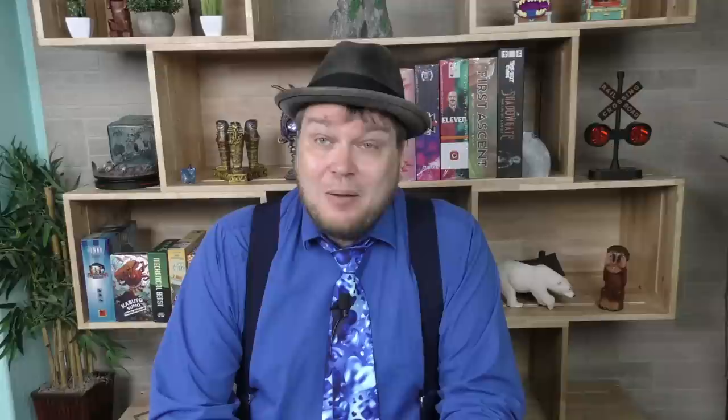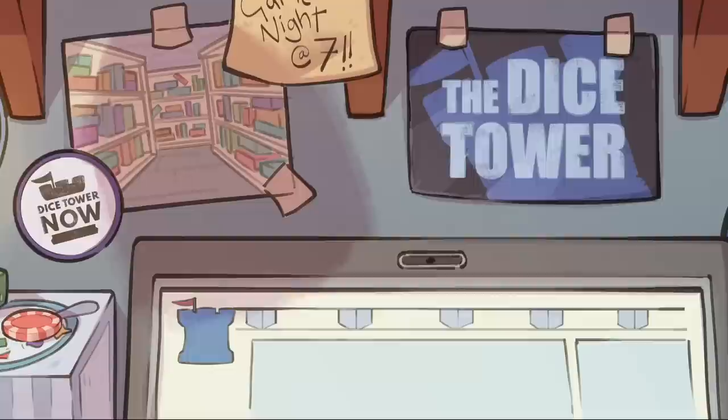In this game, Inheritors, the king has died and you're trying to inherit a throne or whatever. And it's all animals, which is the thing these days — make your game with anthropomorphic animals. I really didn't know much more about it, but it's kind of collecting sets of cards. It's kind of hard to explain this game in a short way, so I'll do it just by showing you how it works.